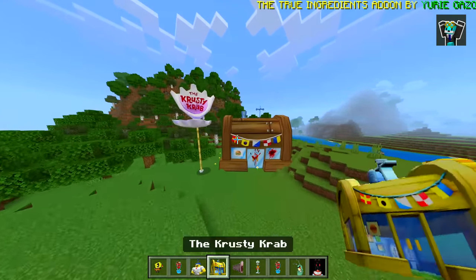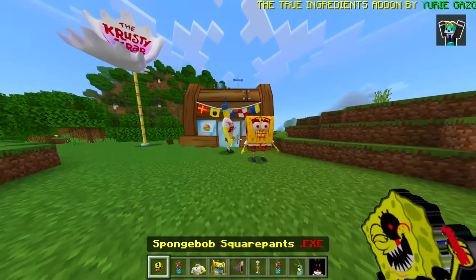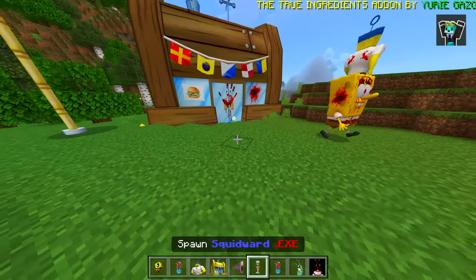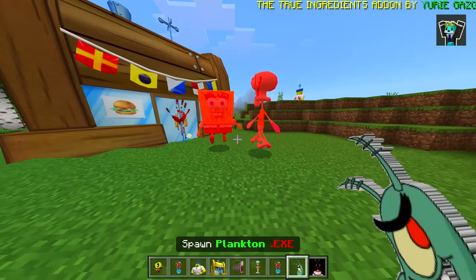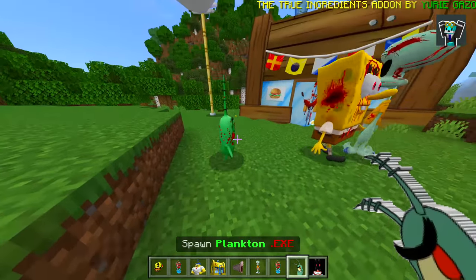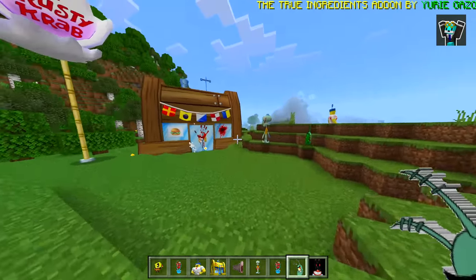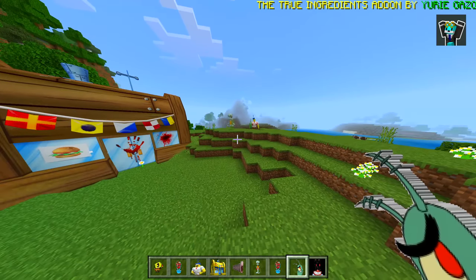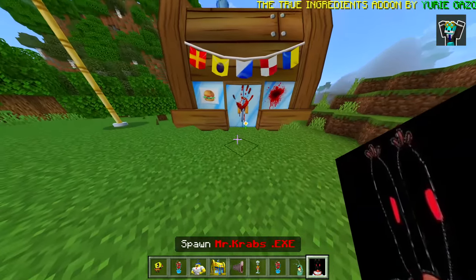We'll spawn in the buffed SpongeBob and this one as well - that looks cool. We can spawn this one in too. Oh, Plankton .exe! Oh my goodness, he just got rid of SpongeBob! Why is everyone attacking each other? You guys just need to chill out a little bit. Oh we got Mr. Crabs .exe!